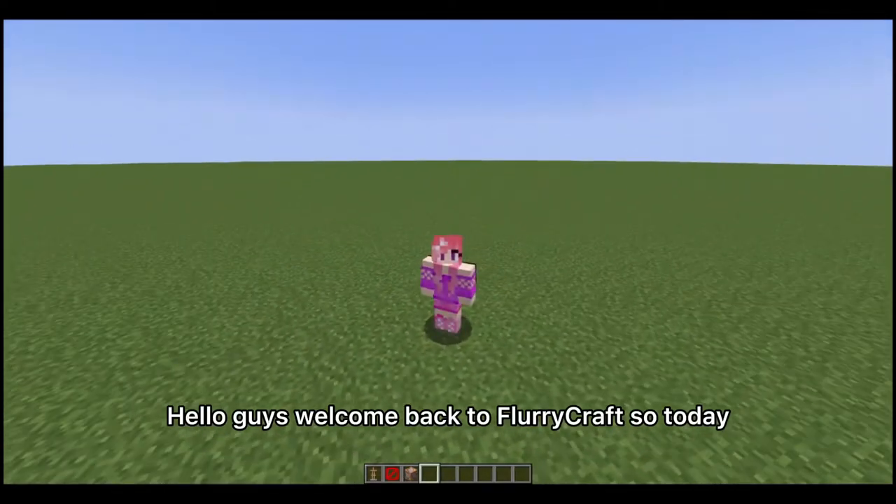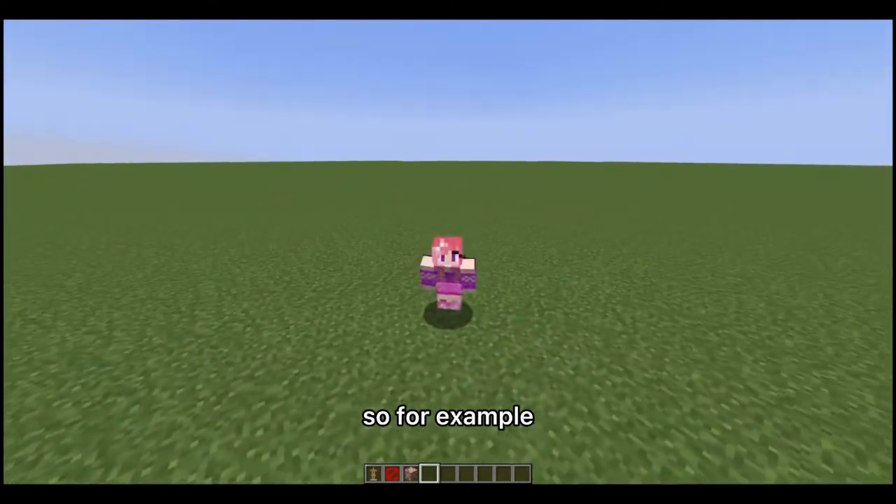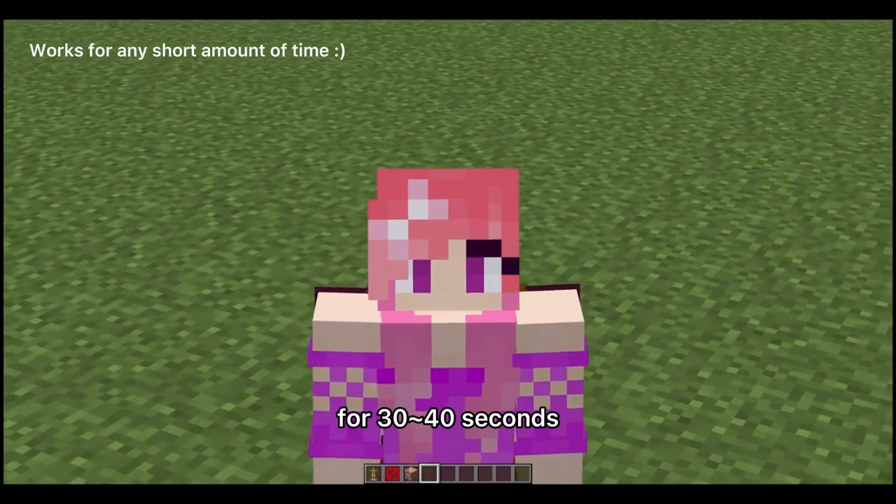Hello guys, welcome back to FlurryCraft. Today I will be showing you how to delay command blocks. For example, if you want to activate a command but you don't want it to actually do anything for 30 or 40 seconds, that's what this covers.